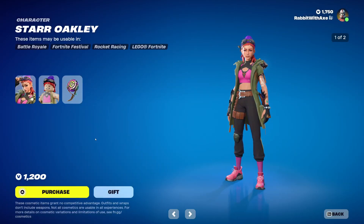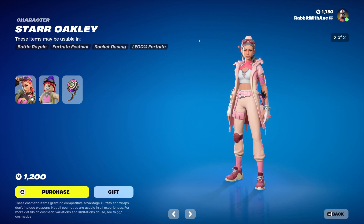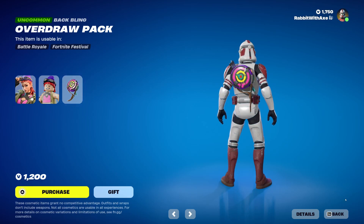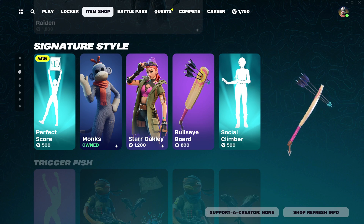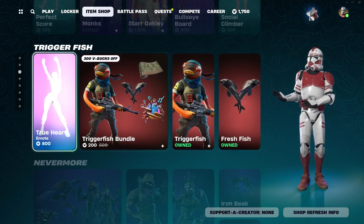We've got the Star Oakley character, which is new from a few days ago. Has an alternate lighter coloured style and a Lego style, of course. And the Overdraw pack. We also have the Bullseye Board pickaxe — I keep wanting to call it a Social Climber.